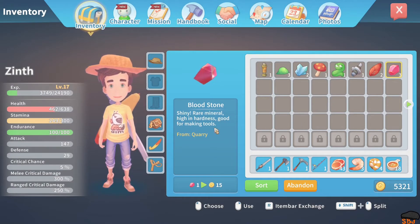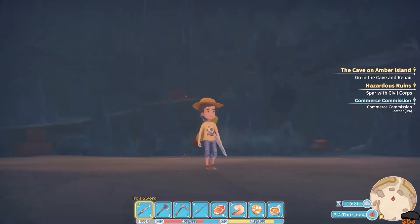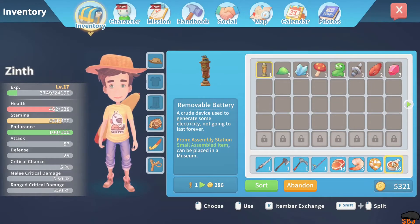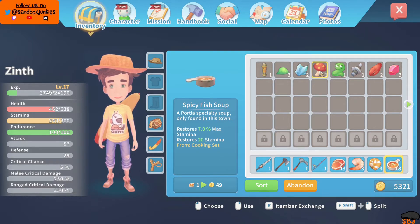Bloodstone — shiny, a well mineral, high in hardness. Good for making tools. Awesome. And now we got a lot more to explore. How much health does the soup heal? Restores 7% of max stamina — oh, that only restores stamina. We didn't bring anything that restores health, did we?